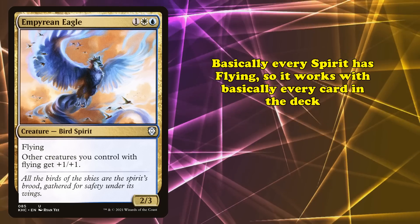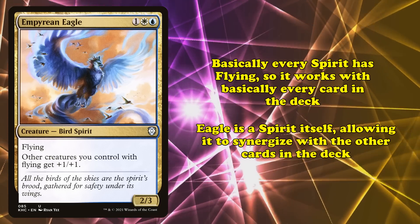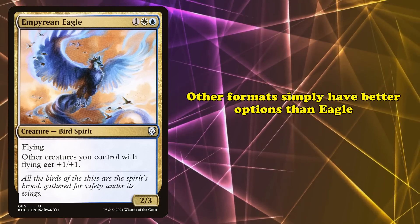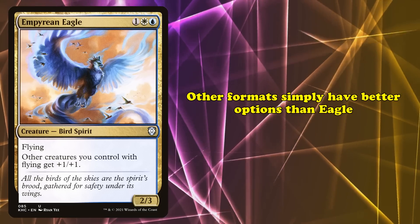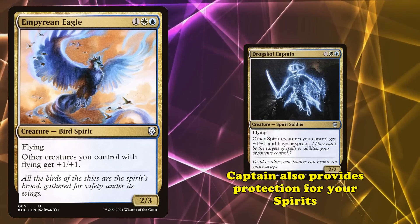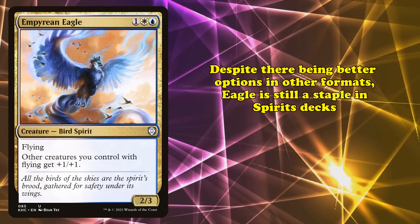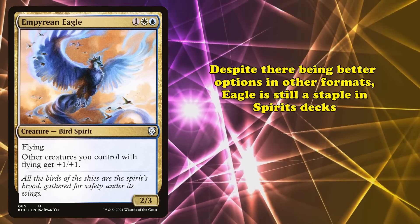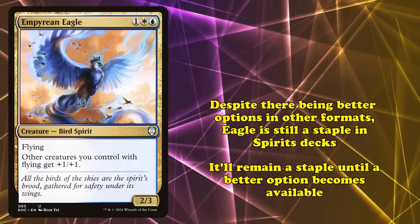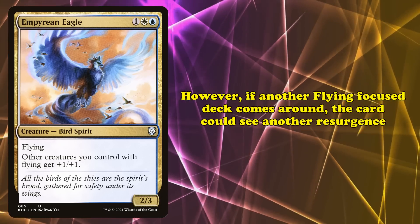Most every spirit has flying, so Empyrean Eagle supports the rest of the deck, and the Eagle itself is also a spirit, so it gains a boost from the other lord, Supreme Phantom. Other spirit decks in formats like Modern don't use Empyrean Eagle because options exist that aren't legal in Pioneer, such as Drogskol Captain, which provides further protection for spirits. Despite only being playable due to better options not being legal, Empyrean Eagle earns its spot as a consistent staple in Pioneer spirits, and likely will remain one until Drogskol Captain or other lords become available in the format.